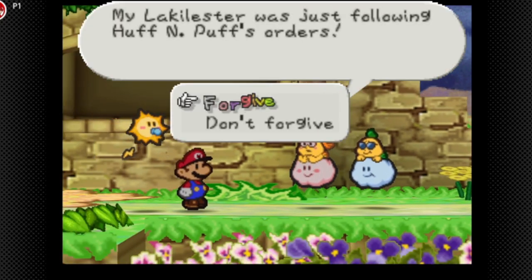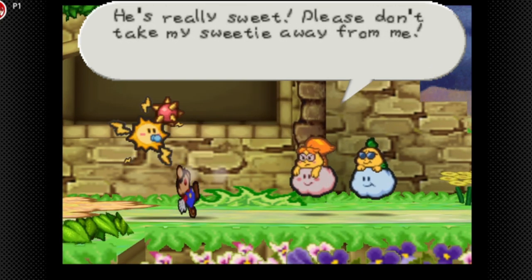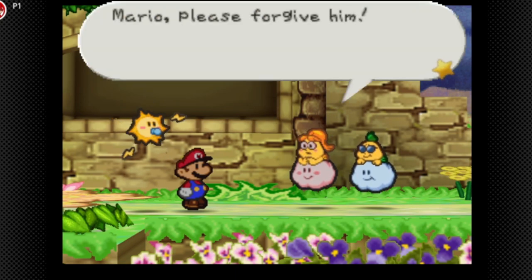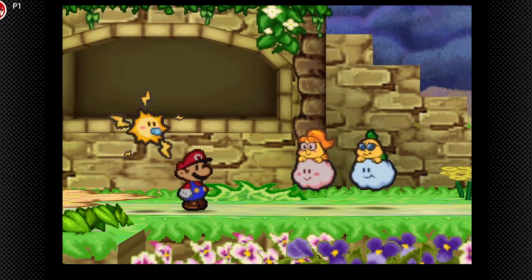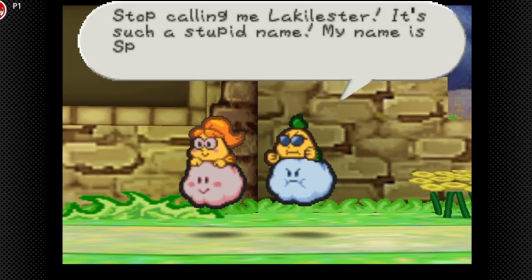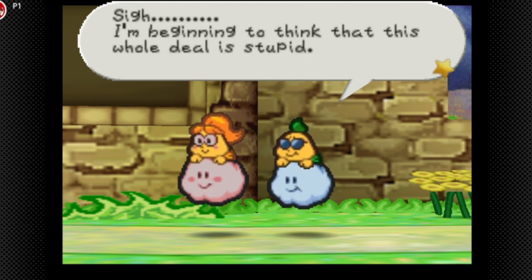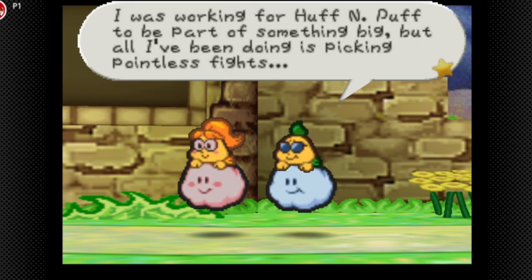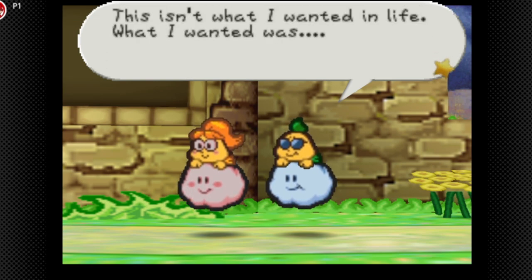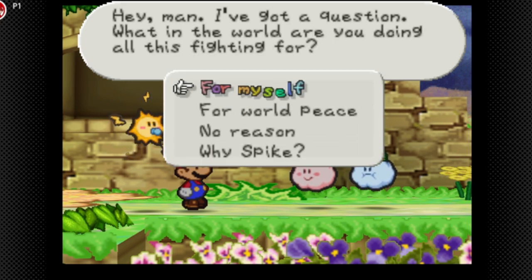Please forgive them. If we say don't forgive him it loops — the game doesn't advance until you say yes. So we say yes: you're forgiven. Stop calling me Lackluster, such a stupid name — I'm Spike. I guess I'm beginning to think this whole deal is stupid. I was working for Huff N. Puff but I've been doing pointless fights. What I wanted was... hey, what are you fighting for? Well, actually — world peace.